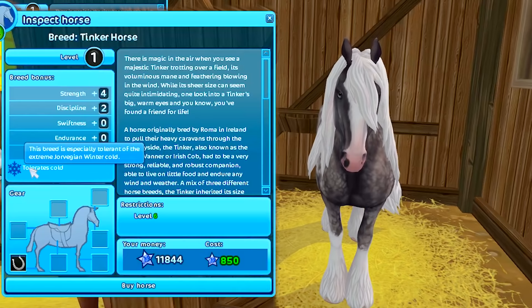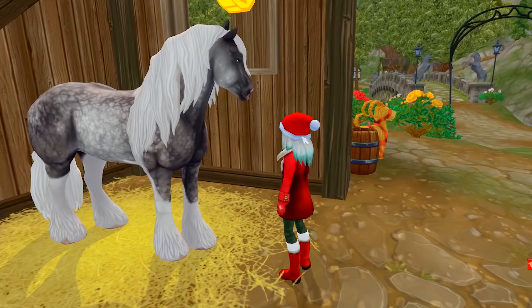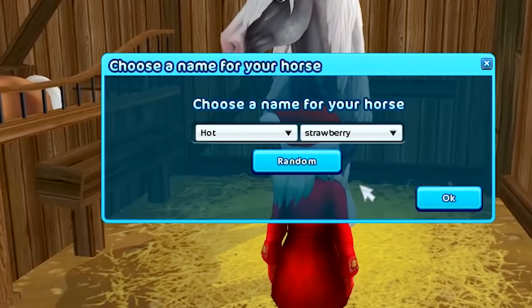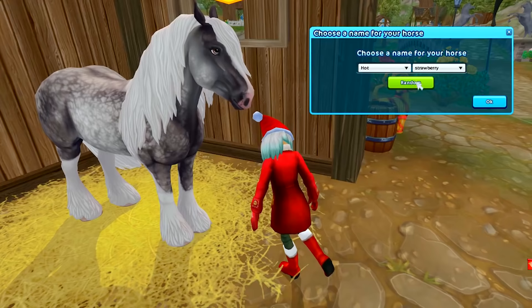She is cold tolerant, so that means you can take her to Dino Valley. She's going to look beautiful in the winter Christmas world. I have to buy her. Buy horse. Hot strawberry. Okay, here we go. This is the most challenging part — picking the name.